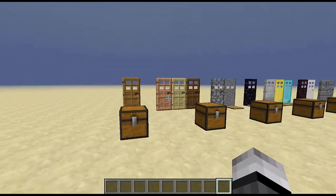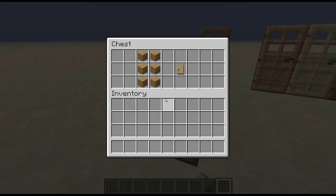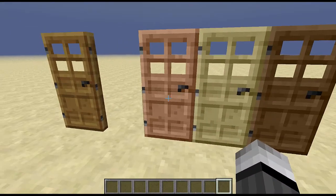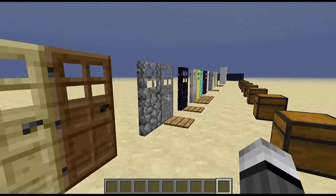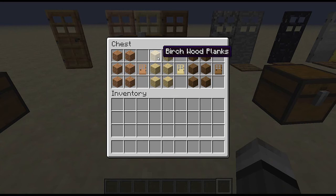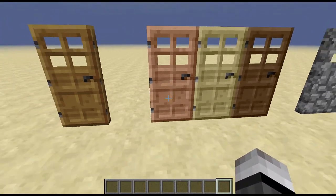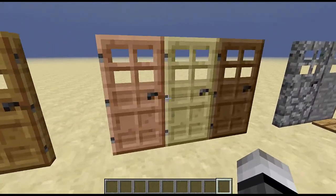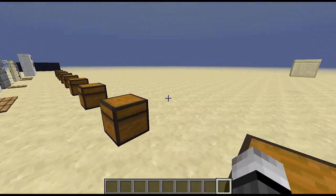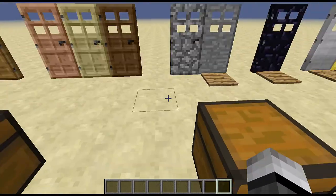Here is the standard wood door — just the regular wood door recipe — and here are the other three types: jungle wood, spruce wood, and birch wood. They have the same crafting recipes and look just as good. So if you want a house made of birch wood because you are in a birch wood biome, you can make a birch wood door to match everything else so it won't look weird like an oak door.